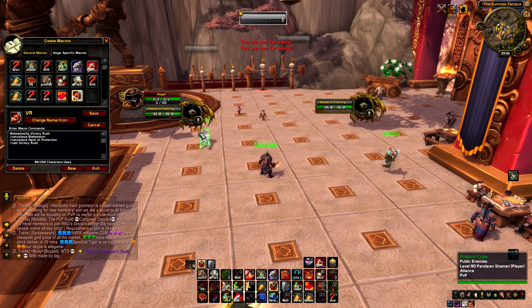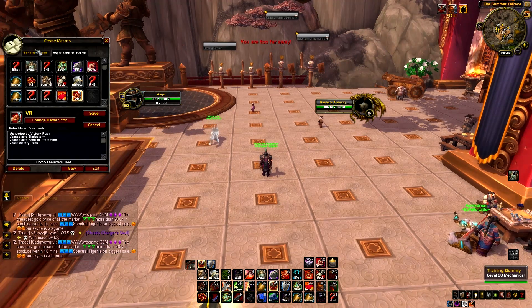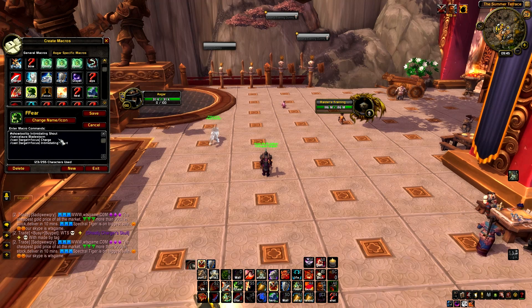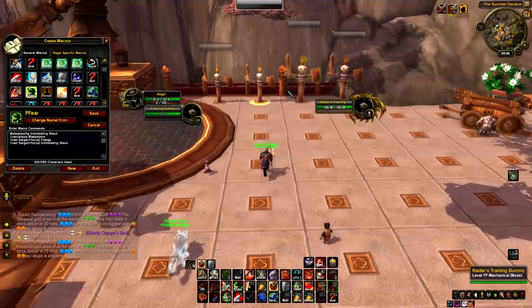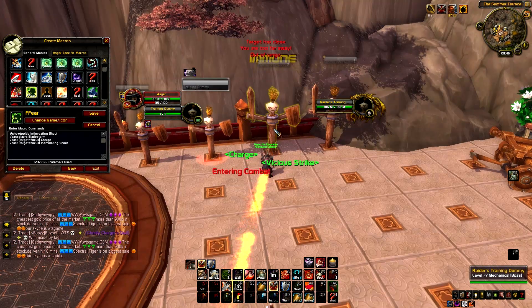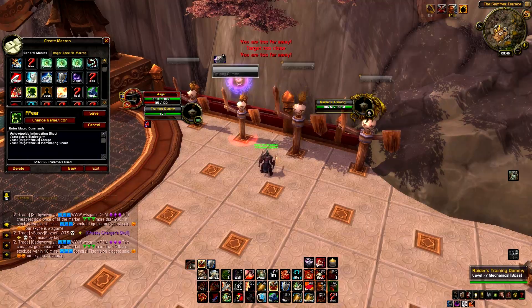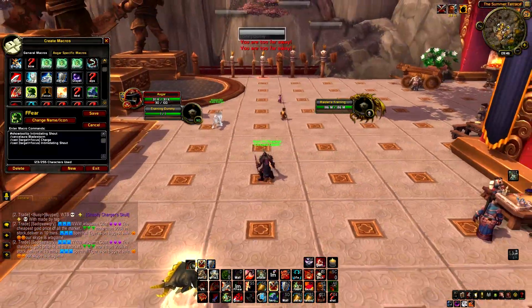I also have a Focus Fear macro that cancels Bladestorm, casts a Focus Charge, and then casts a Focus Fear. So you're still attacking your main target, but when you see the focused healer casting something, you press it and Fear them. That's what it does — nothing too special.